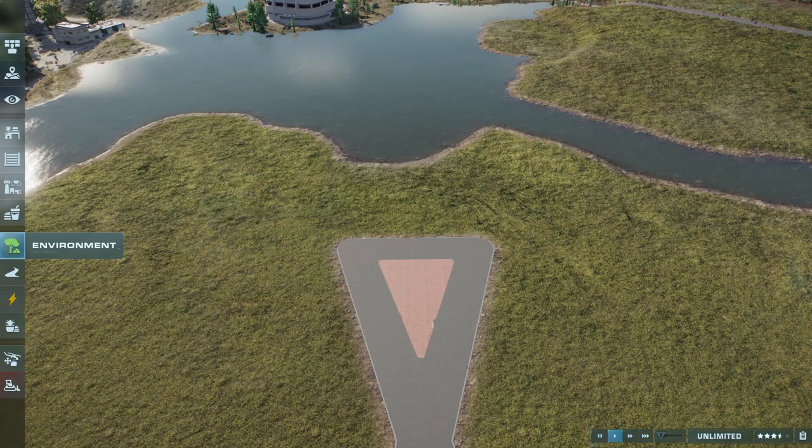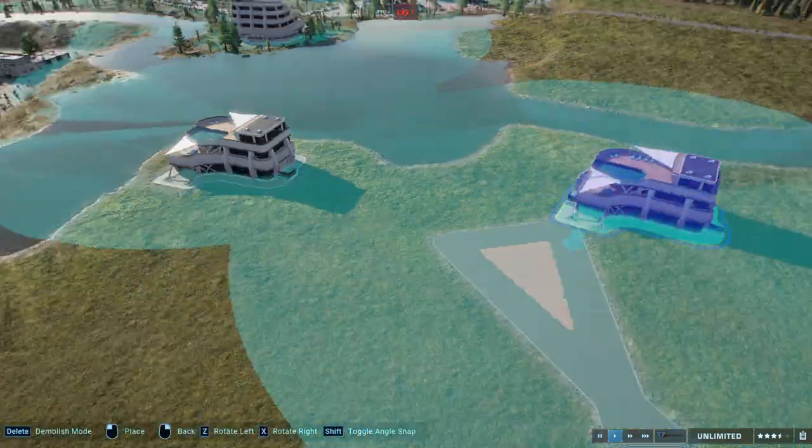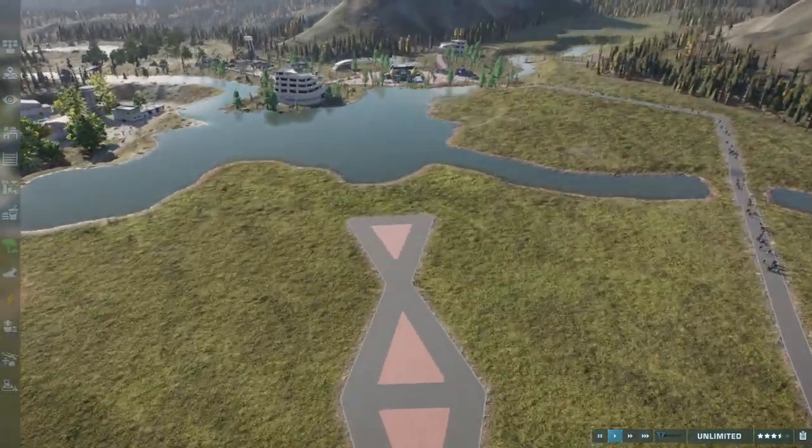For the last part of this episode, we're basically just building another guest area — some concessions and stuff like that.